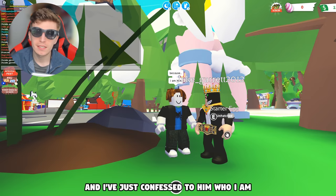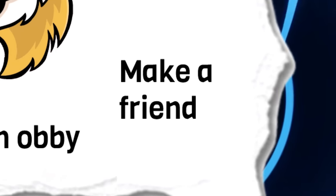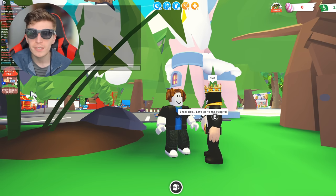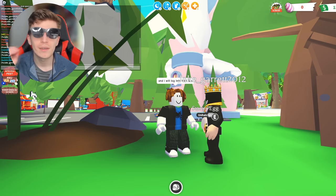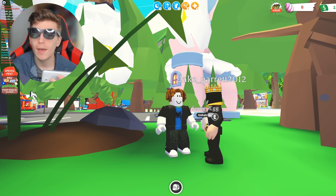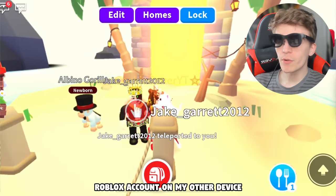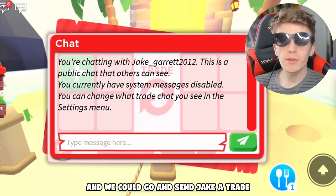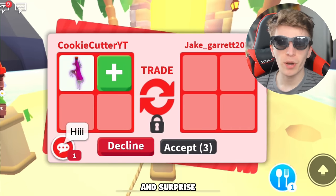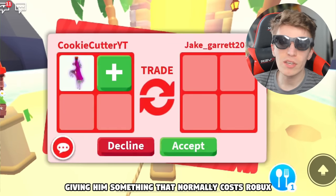This is Jake, and I've just confessed to him who I am. We're going to actually go and surprise him. One of my missions was to make a new friend, and me and Jake are now officially friends. We actually made a friend. And to celebrate that, I'm going to go and give him a completely free ride potion, since ride potions normally cost money and I want to treat my friend with something for free. We can go and send Jake a trade and reward him by giving him something that normally costs Robux.